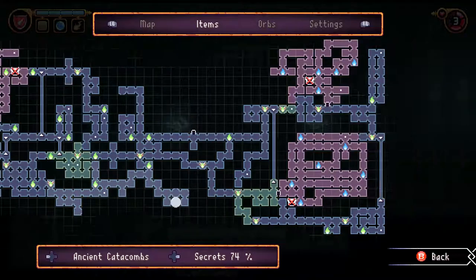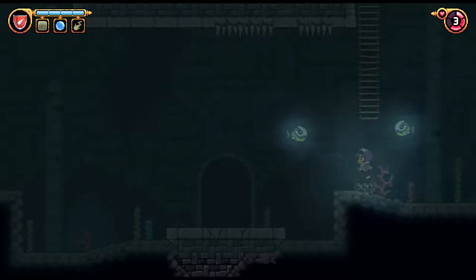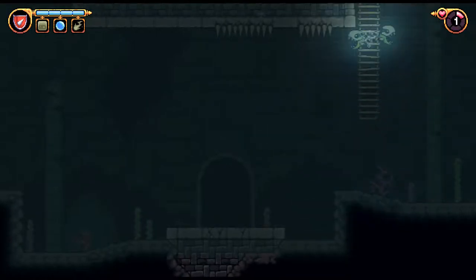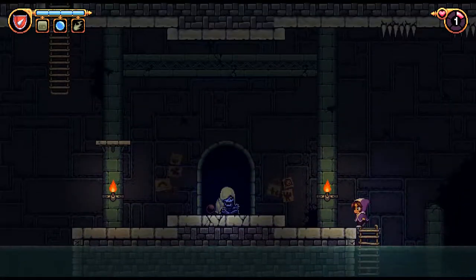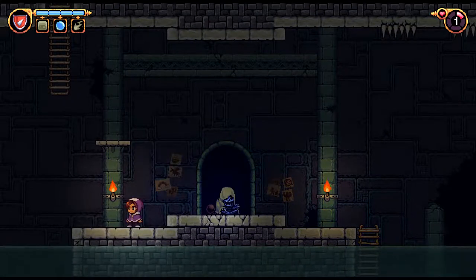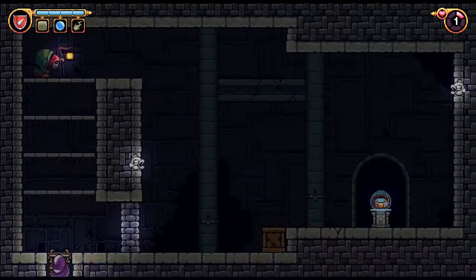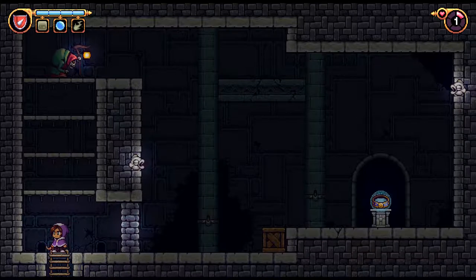Did I actually end up getting the — yes I did. Those fish moved in a very weird way right there, I think one looked like it was swimming backwards for a moment. I also lost a lot of health here which I really didn't need to. I do have the floating block, so I could've just used that.